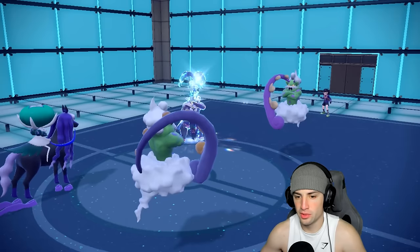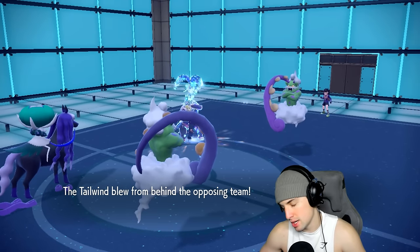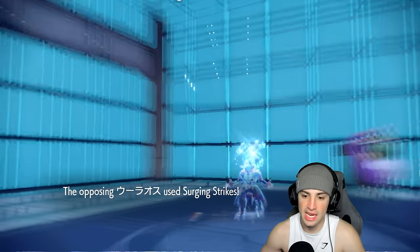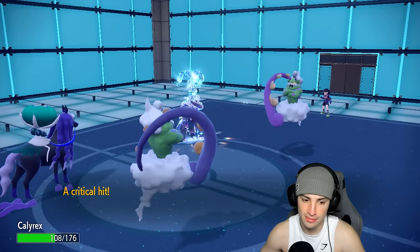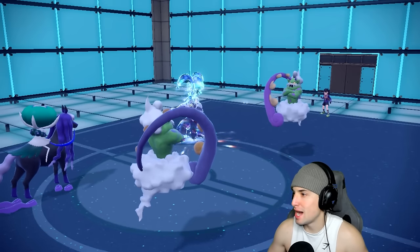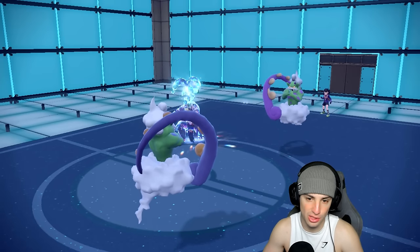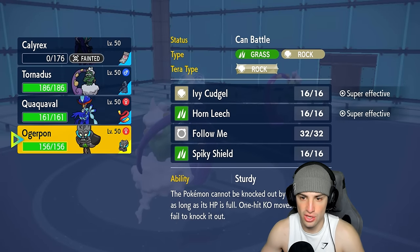Both sides pop Tailwind. We're really hoping no Choice Scarf — if no scarf, Calyrex should outspeed and get off big-time damage. But of course it is Choice Scarf. That really hurts the soul. The opposite of what I want always happens. My Calyrex drops super easily due to the Choice Scarf. Now they can pop Rain and get dominated with the weather field. I hate a good old Choice Scarf.